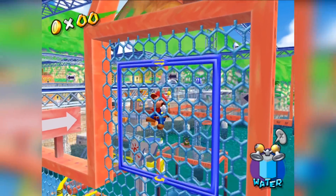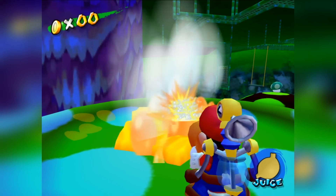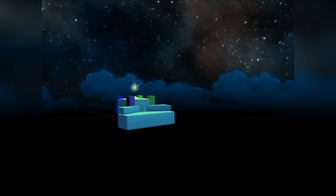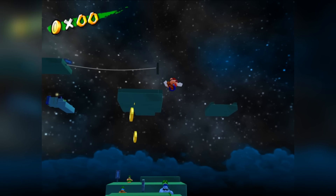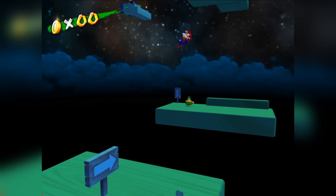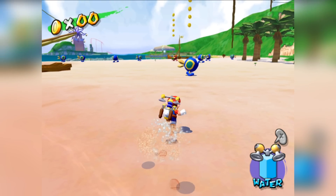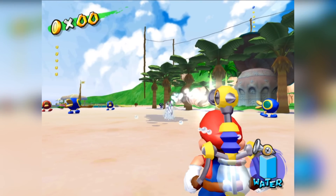Super Mario Sunshine also has someone that throws you around. In Pianta Village there's a secret area where you must reach the star without FLUDD, and the only way to cross the giant gaps is to talk to the Chucksters. These dudes are super annoying because they throw you in the direction you're facing, and if you're even slightly facing the wrong way, you're going down. If you don't consider Chucksters enemies, Cat-a-quacks are actual enemies that are also pretty annoying — pick your poison.